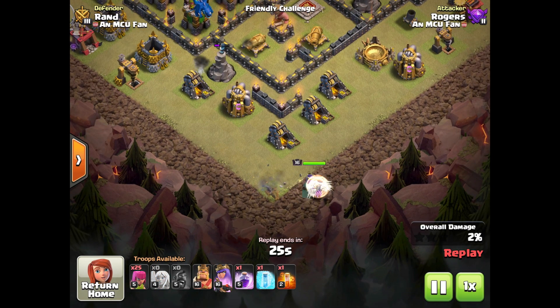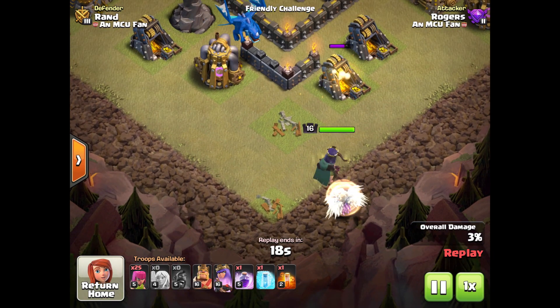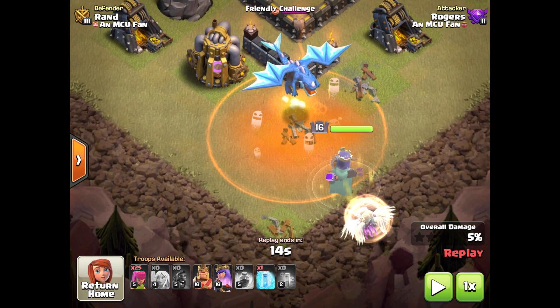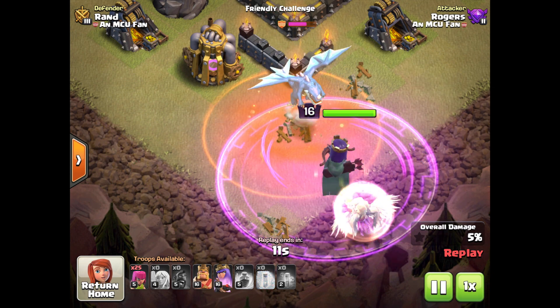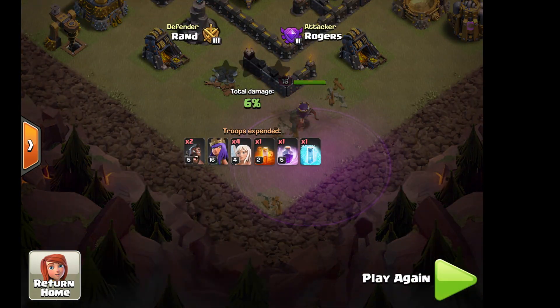If you have a low-level queen doing a queen walk and you don't want to sacrifice your ability, you can use rage instead. This spell placement has to be perfect. Drop the poison first, then drop the rage as soon as she's about to lock onto the electro dragon. Wait for it to stop, count one Mississippi, two Mississippi, then drop a freeze - even a level one freeze is enough. She'll be able to take out the electro dragon. For queens below level 15, I don't recommend this. You either need the rage or the ability, along with the freeze and poison.